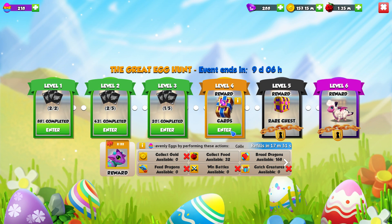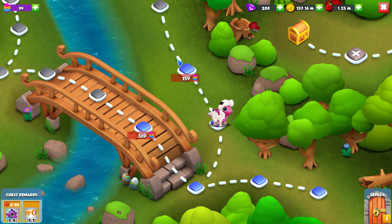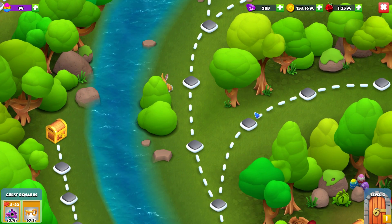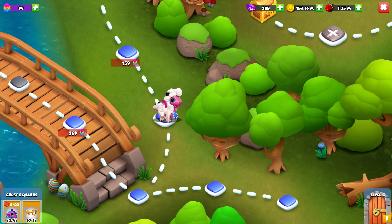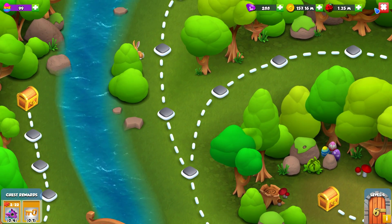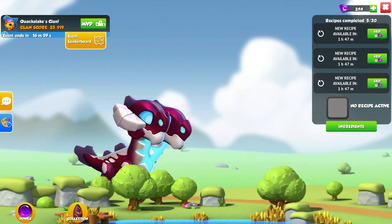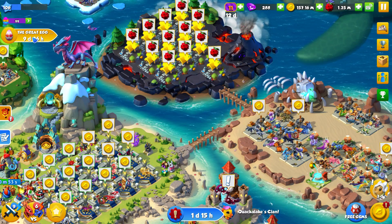It's £1.49 — extremely cheap, almost like the starter bundle. This could be the difference between whether you manage to get the painted dragon or not. I don't know if I'm going to buy it personally because we end up collecting 240 eggs within about 10 minutes normally, but I am tempted just because it's a pretty cool decoration. I doubt it'll be available after the event. To find it, just go to the building section and it'll be on the far left.